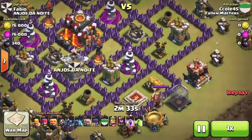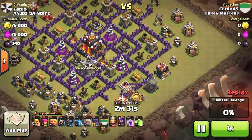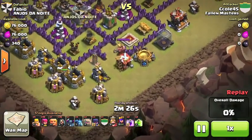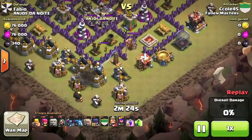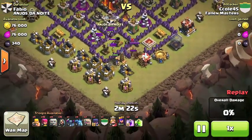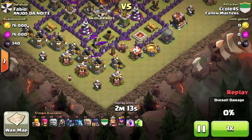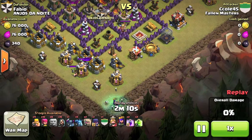The second attack went the same way — the same thing happened, very sad. So here's my attack. First I'm going to lure out the Clan Castle. I bring a double jump. You're gonna see how close this raid could have been a 2-star, and what I did wrong. I have 2 jump spells — I like 2 jump spells on Town Hall 10 so I don't have to bring Wall Breakers. So I drop a Witch.